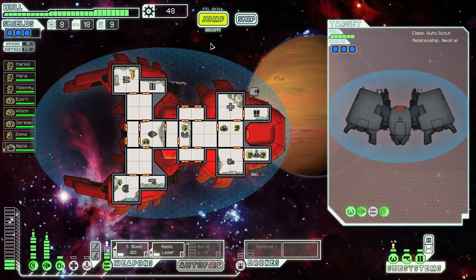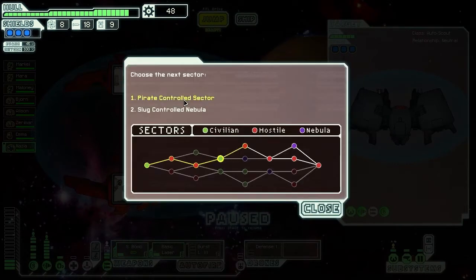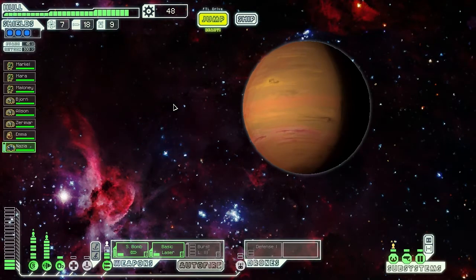Hello everyone, welcome back to FDL — Faster Than Light. Last episode we got this little ancient rock man guy. We upgraded our shields and our engines, and that's all we did. We've been doing pretty well so far, so we're going to continue and hope that trend continues. We're going to go to the Slug Control Nebula and see what horrors await.